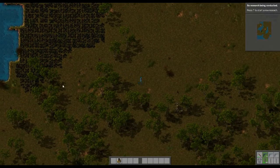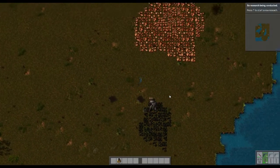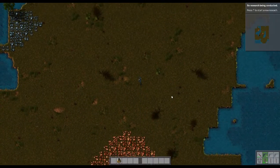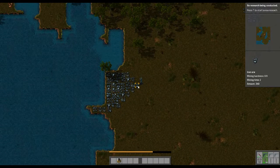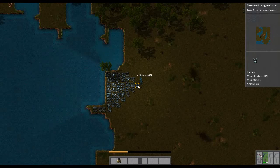Now I want to look around and find some iron. I'm much faster now. Here's some iron — we're going to start mining it. You can see it's starting to get nighttime, so the lights came on.